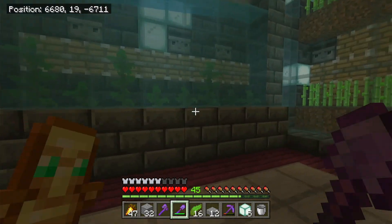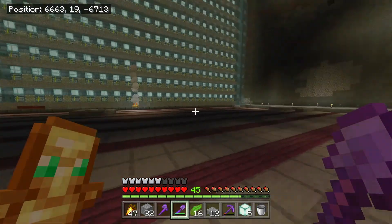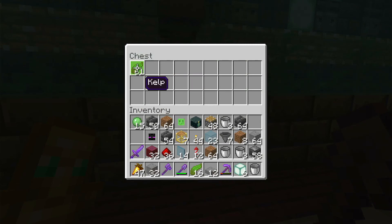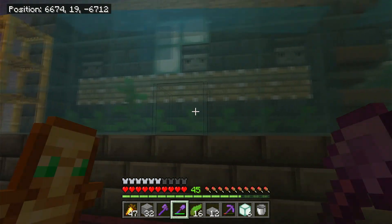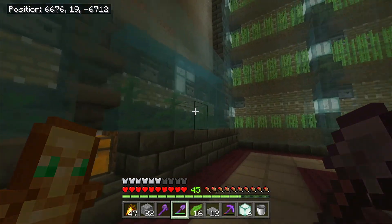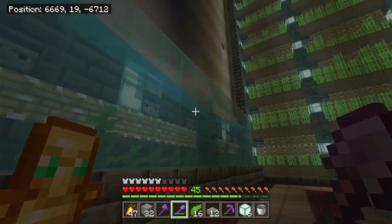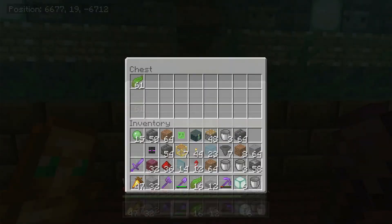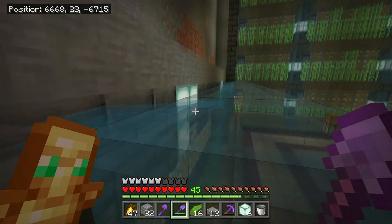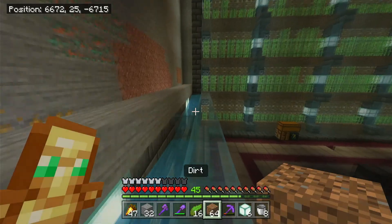So I've gone ahead and gotten two cells in and got our floor design in. It's just the crimson planks and smooth stone slabs. It's a simple floor design but it highlights the deepslate brick really well. With just these two modules in, we're actually getting a decent amount of kelp. There is a slight flaw in this farm — it's just water mechanics and it's not that big of a deal. I'll show you guys how to build one of these modules because they're actually quite simple. The hardest part is all the water buckets that are required.